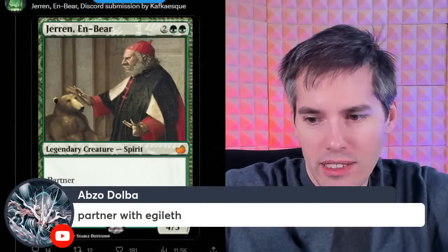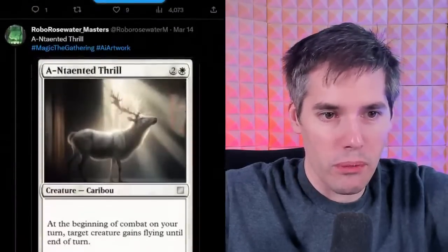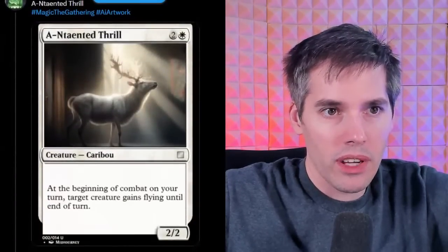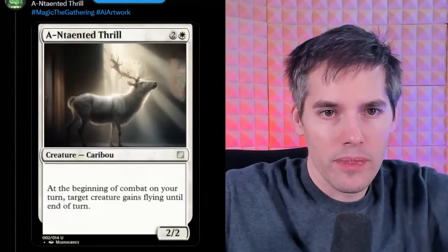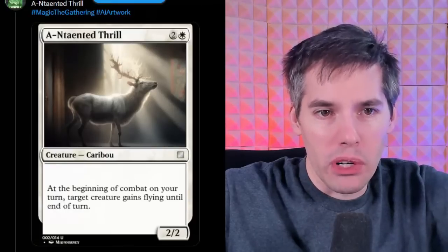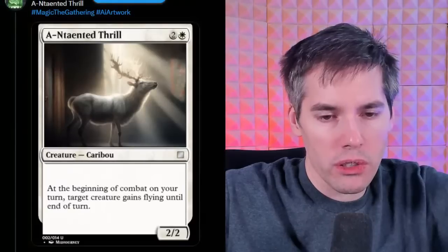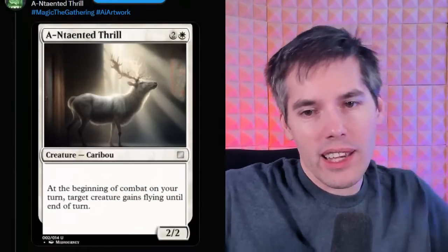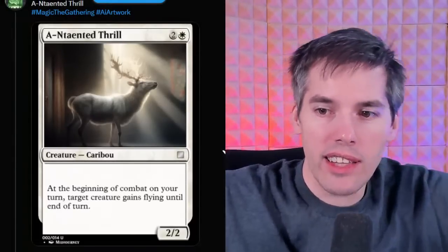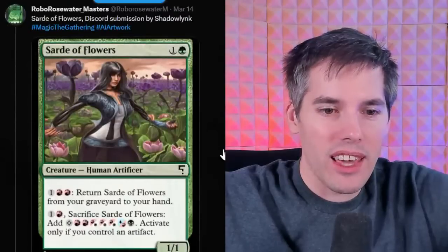Entainted Thrill — white, two generic, a 2-2 Caribou. At the beginning of combat on your turn, target creature gains flying until end of turn. Pretty boring. It's like they had a streak of boring cards and then ramped up the complication of these AI cards.